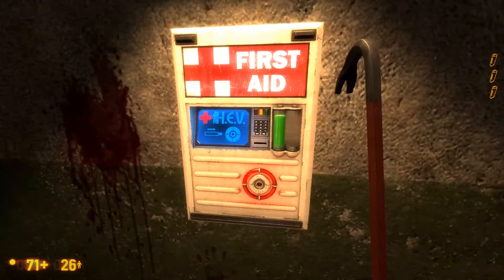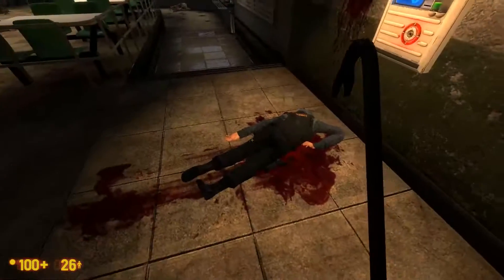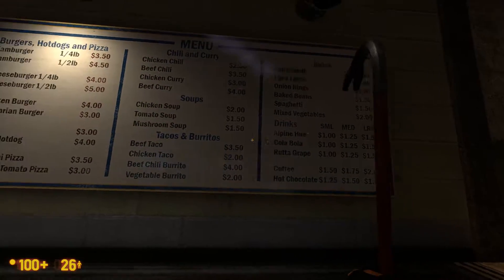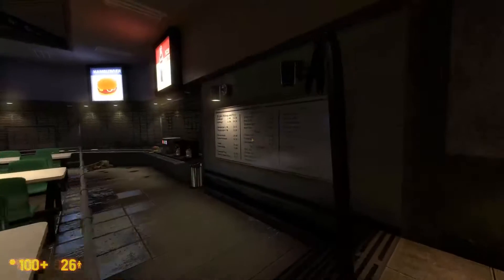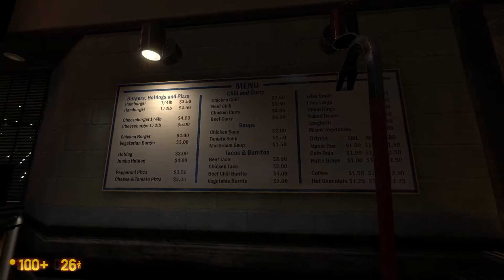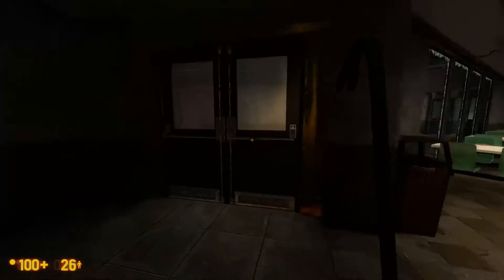Lucky I saw that before I left. Poor security guard inching towards it before he died. Also, these prices — oh, I could go for a chicken taco. What is your favorite item you see on this board? I'm definitely a fan of the chicken taco. It sounds really good right now, but I'm curious what you would get — let me know in the comments.